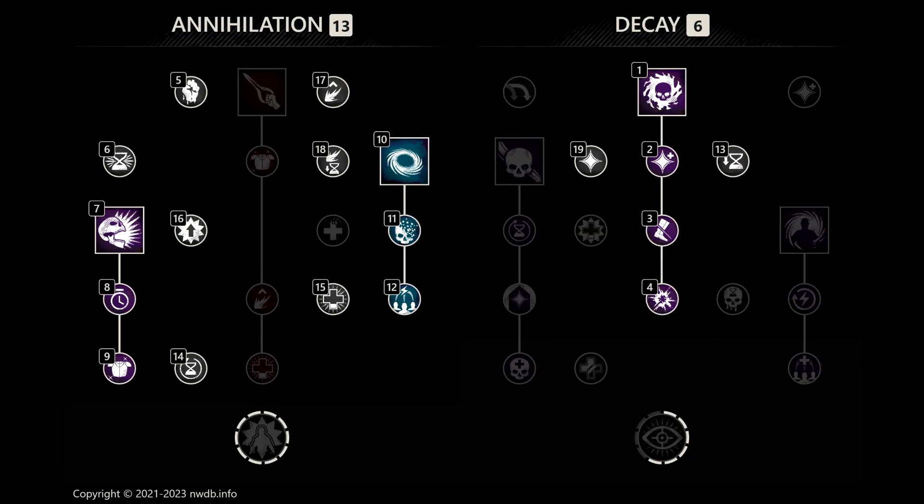The Void Gauntlet skill tree is quite straightforward — take Orb, Oblivion, and Scream. In a perfect world we're able to get the Oblivion down before we do our Scream into Incinerate combo, but unfortunately that isn't always possible.